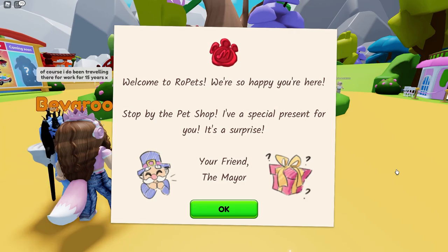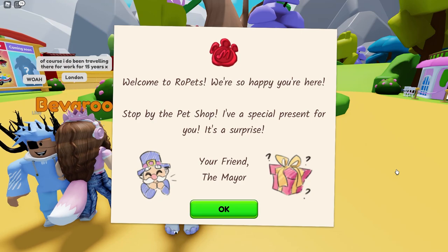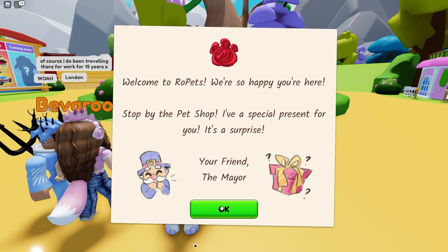All right, so welcome to Rope Pets. We're so happy you're here. Stop by the pet shop — I have a special present for you, it's a surprise. Your friend, the mare. Who is the mare?